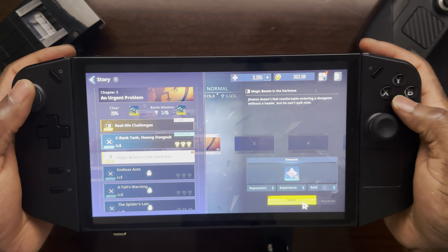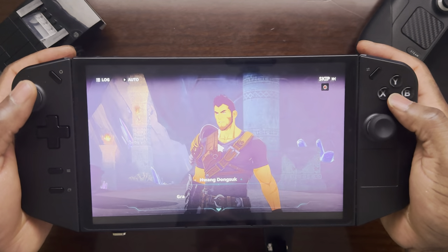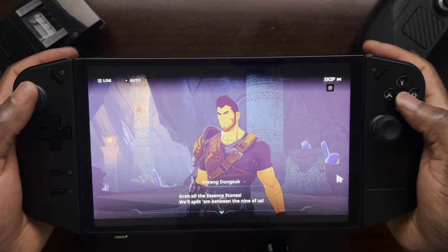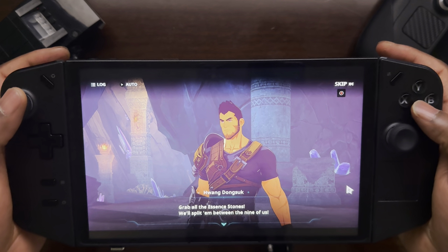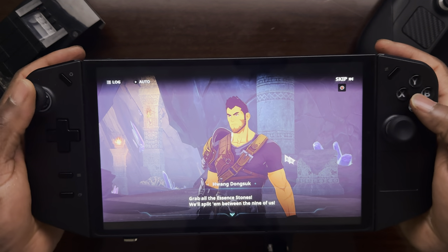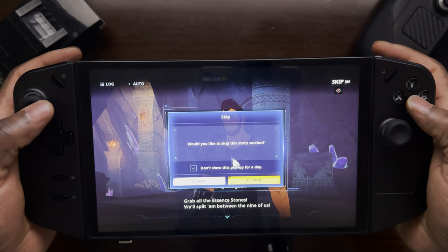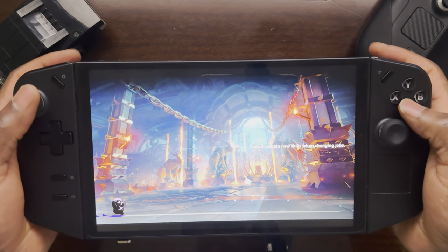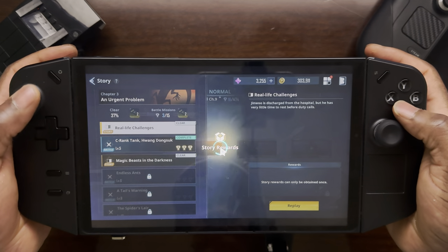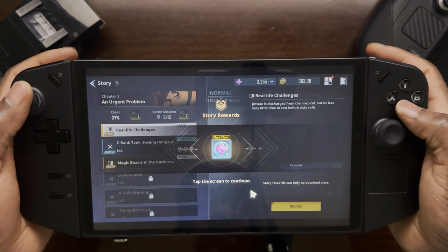I'll go ahead and start the Magic Beast in Darkness mission. We'll grab all the essence stones and split them between the nine of us. I won't spoil the story for those who haven't watched the anime or read the light novel — this is a pivotal part of the story, so I'm going to skip the cutscene. I'll hit continue.